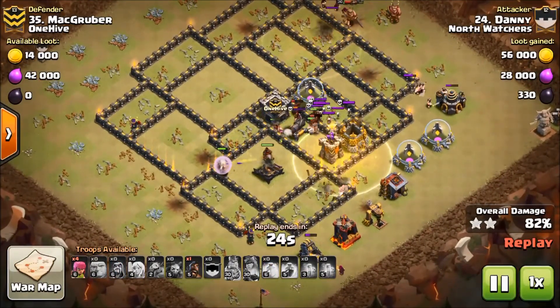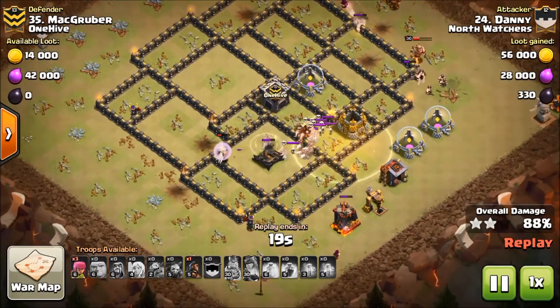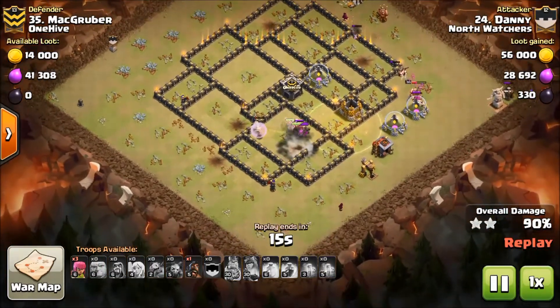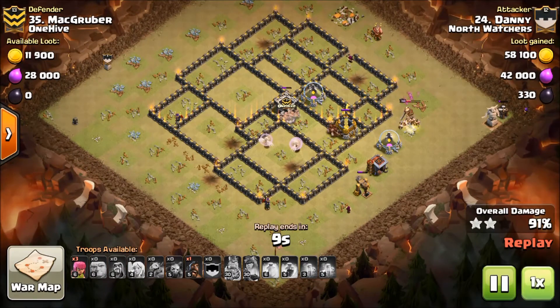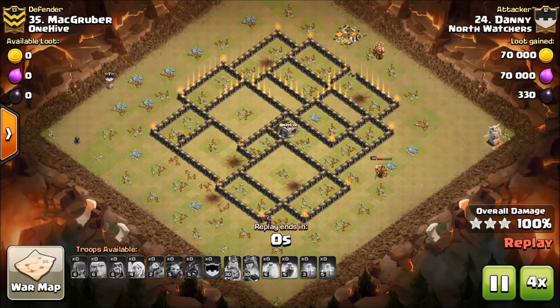He's banking on a bomb hole right there, and it's by the Bow of course. The Queen died, but it doesn't matter because the hogs have routed this base. Excellent attack Danny, great stuff.